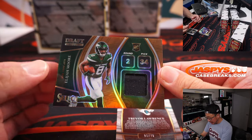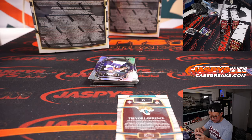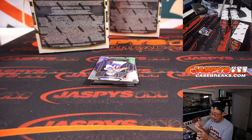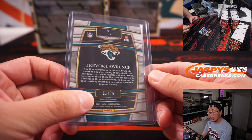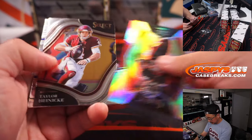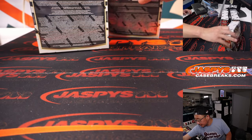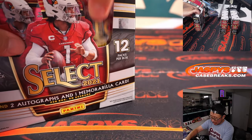We've got an Elijah Moore coming up for Jeff and the Jets. Another one for the Jaguars — Sean Maddox picked up this team straight up. This is a Concourse level to 75. Mike Kosicki and CeeDee Lamb. All right, halfway through this half-case break — about another 20 or so minutes to go.